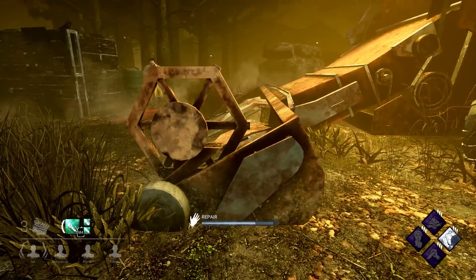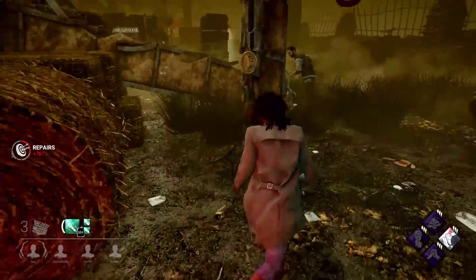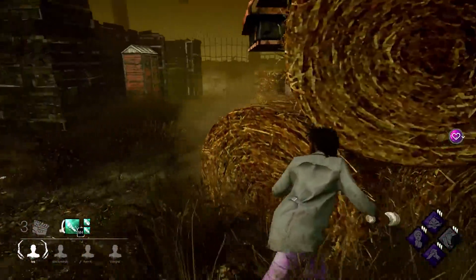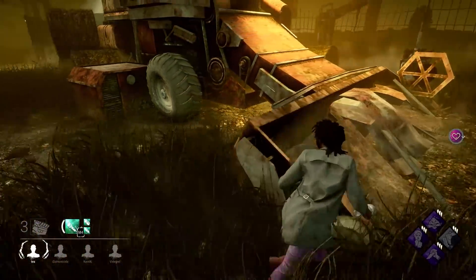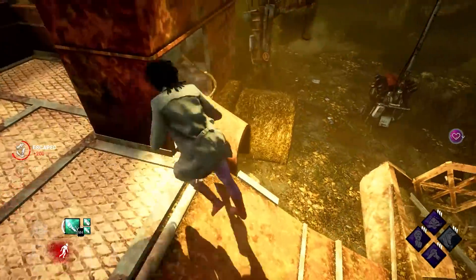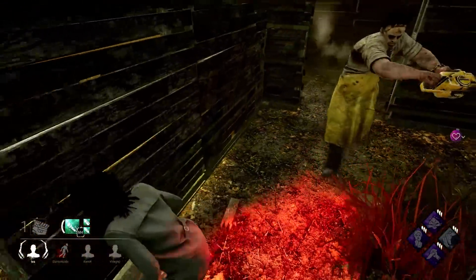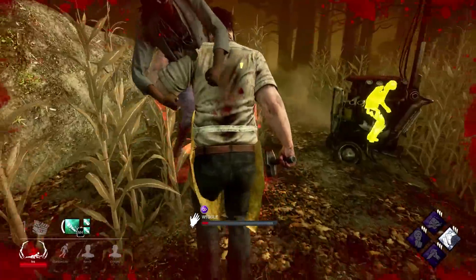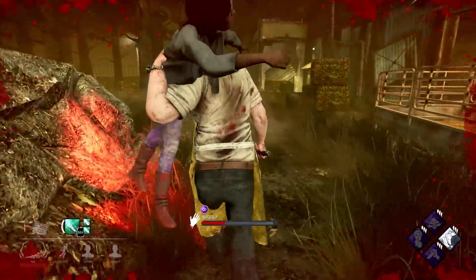Sprint Burst against Bubba is a really really good perk, because I can literally go here, stay there, and then just leave. That's really good. Especially because the chainsaw of Bubba is really slow. Can I get this? I think yeah... I'm dead. I messed it up.